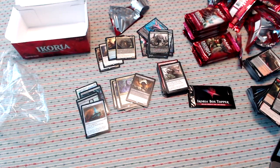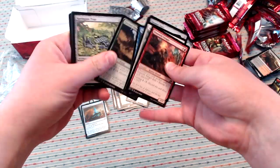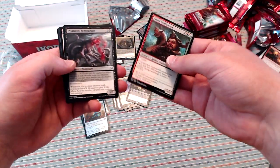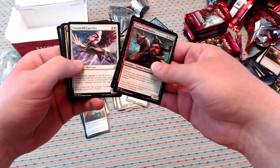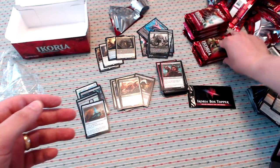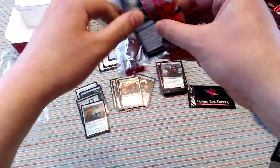Looks like we're halfway through the box. Haven't seen a mythic in this entire row of cards — we'll see if that can change here. Proud Wildbonder, Insatiable Hemophage, Stormwild Capidor, and Frondland Felidar. This card is crazy in draft, but probably the Vigilance deck is not going to be a Standard-viable choice.